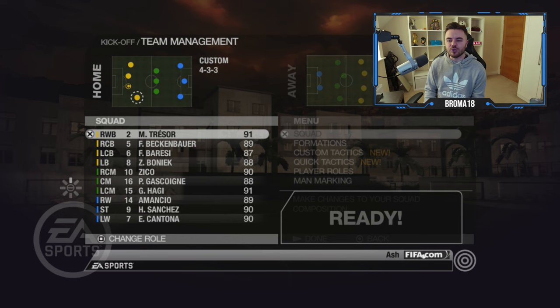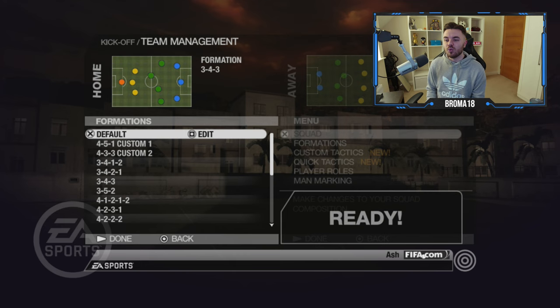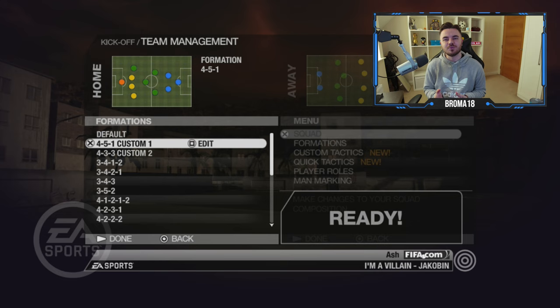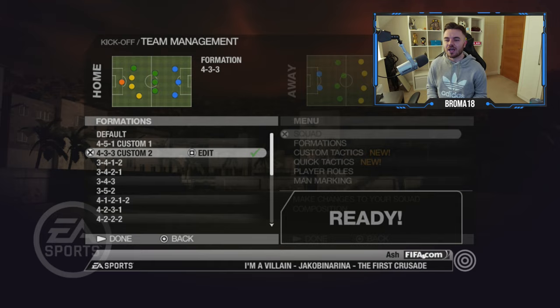All of this can be saved to a custom slot when you back out, so you can load it up on any team - which is incredible, because we can't do that in FIFA 23. As you can see, there's a 4-5-1 custom here from my first FIFA 09 video where I set up Carlo Ancelotti's Christmas tree formation with AC Milan, and I can load that up for any team nice and easy.